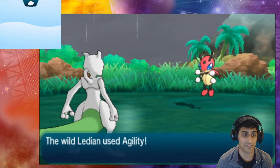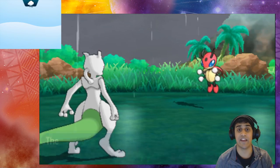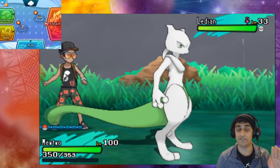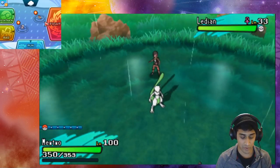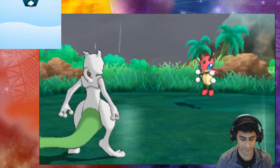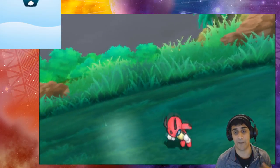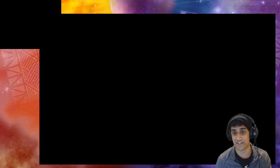Another fail example: Lycanroc used Agility and Mewtwo obviously could not Z Me First that. So remember, it always has to be a damaging move otherwise it won't work. If we use Z Me First normally, we're pretty much just going to copy an attack — like copying Comet Punch. Without Z, it would just copy the regular move rather than turning it into a Z move.